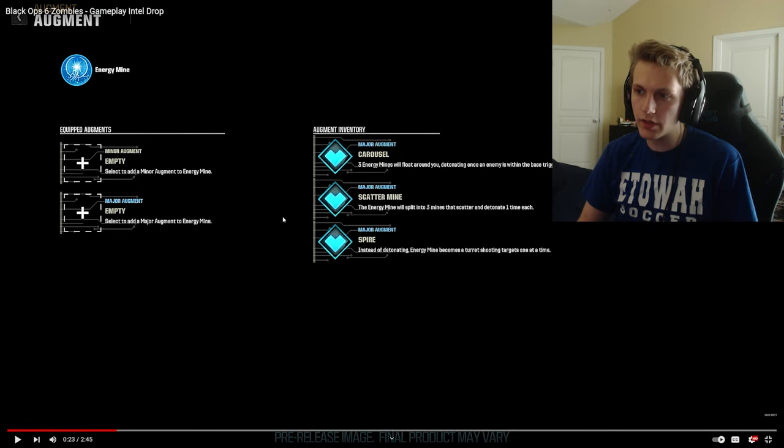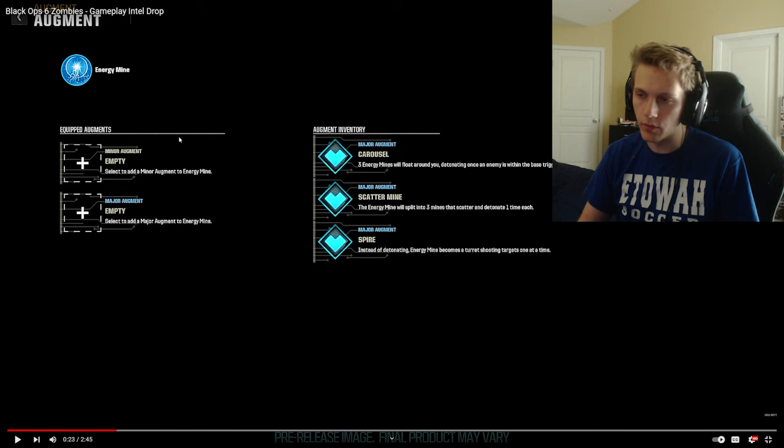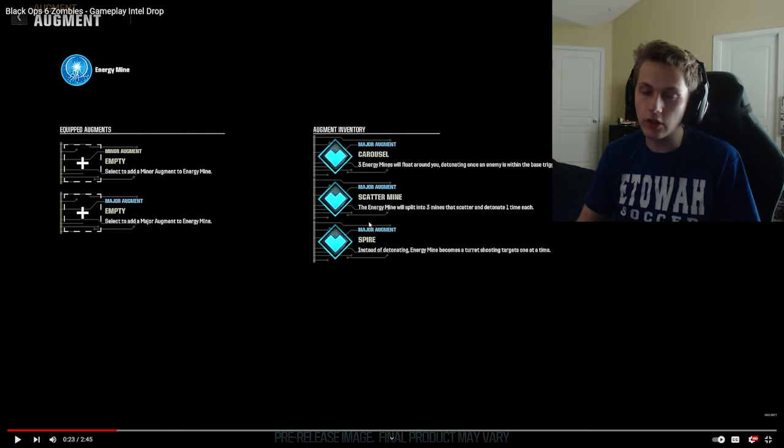They're showing us all the major augments — I guess they're major because they're blue and the minor ones will be in gray or yellow. We have Carousel: three energy mines will float around you, detonating once an enemy is within the blast trigger radius. Then Scatter Mine: the energy mine will split into three mines, scatter, and detonate one at a time. Then Spire: instead of detonating, an energy mine becomes a turret shooting targets one at a time. This might be really good, or really bad. I don't see a universe where it's just okay.